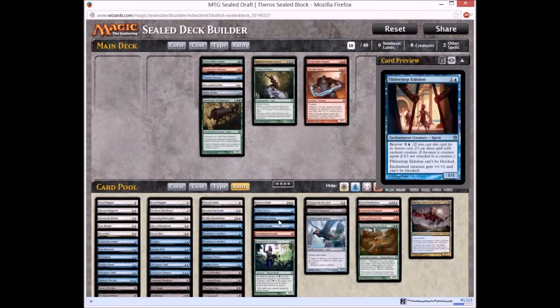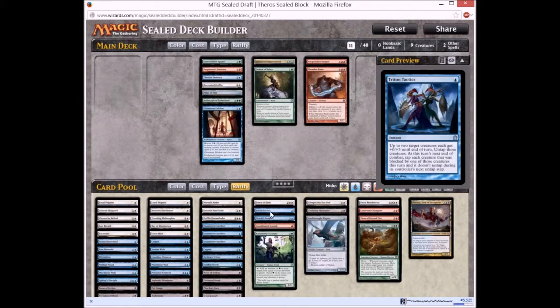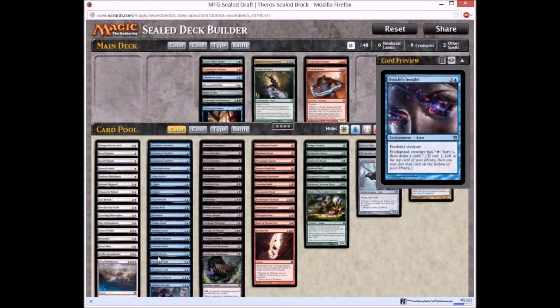Next we are looking at Flitterstep Eidolon — a 1/1 that can't be blocked, and the bestowed creature cannot be blocked as well. We have Dawn to Dust — return target enchantment from graveyard to hand, or destroy target enchantment. Trident Tactics is a good card. Now we have sorted out all our bombs and playable uncommons.